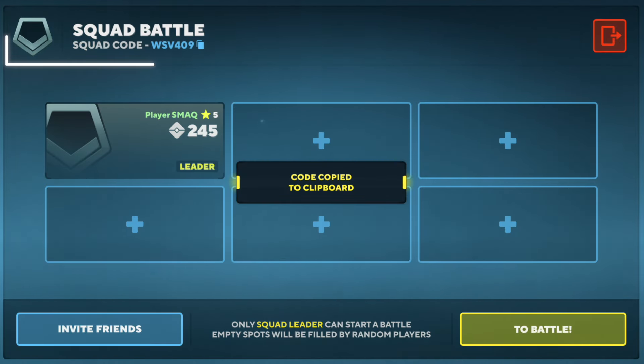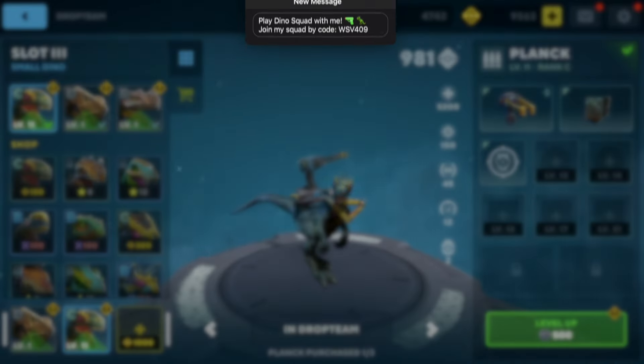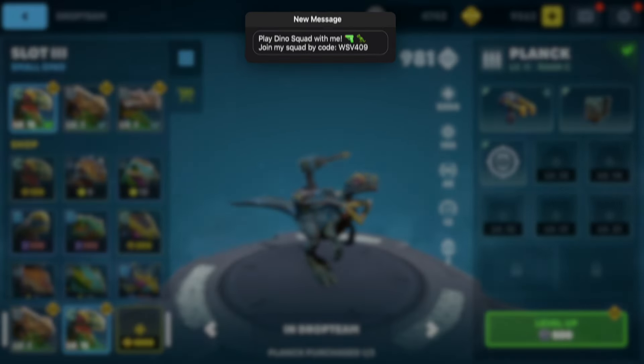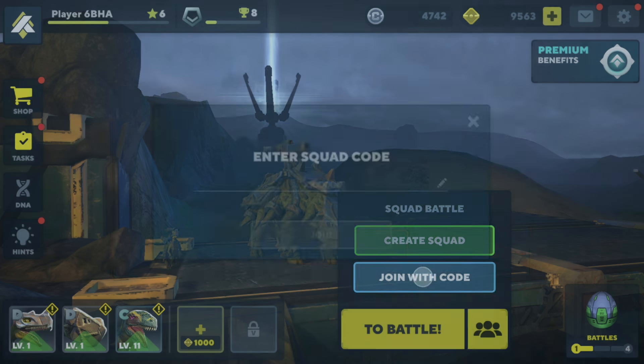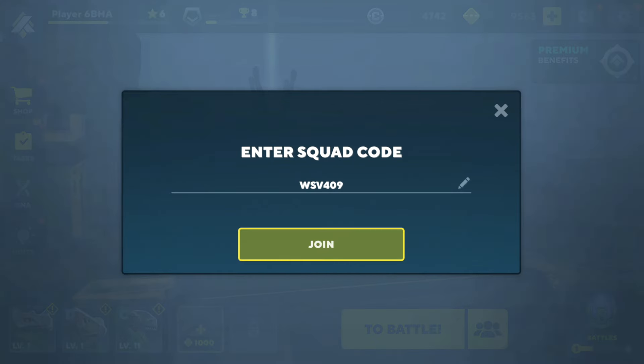You can also copy just the squad code by tapping this icon on the upper left corner. Imagine you received a code from your friend — now how do you join their squad? Go to the main menu and tap the squads button. Choose join with code and paste or write the code received from your friend.